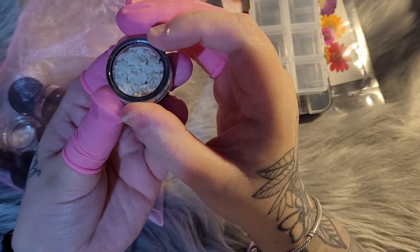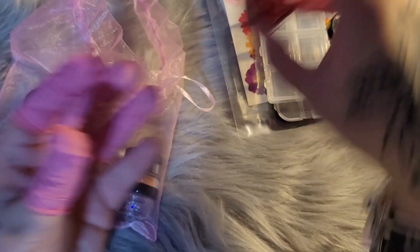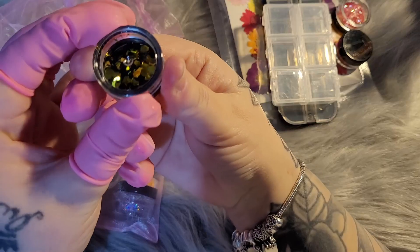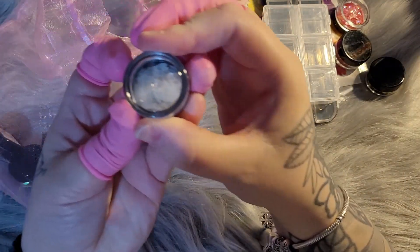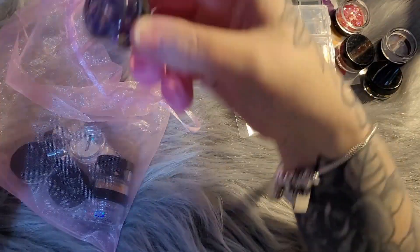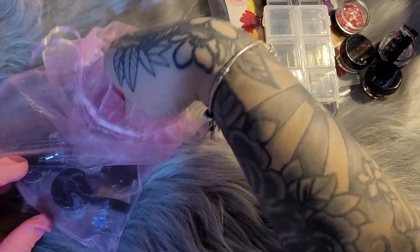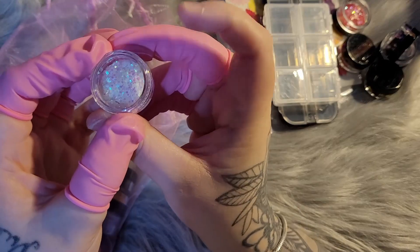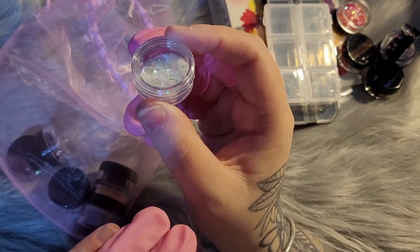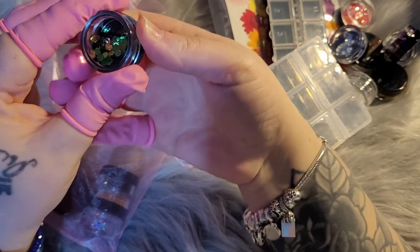We have some glow-in-the-dark stars and moons, we have some red and pink kind of mylar flakes, we have some big gold hexes, we have some white — well, kind of seafoam hexes. We also have a mix of big hexes — there are purples in there, there's gold.